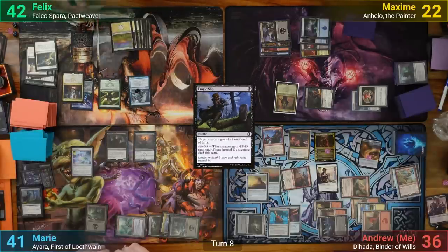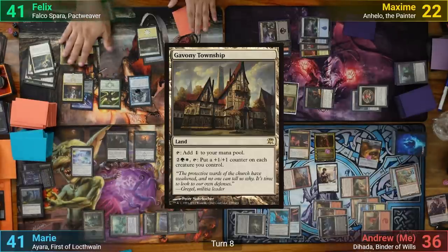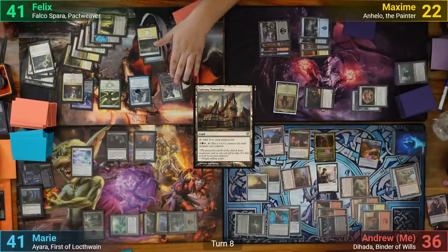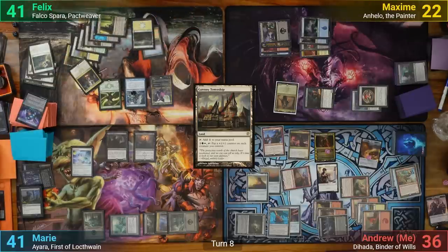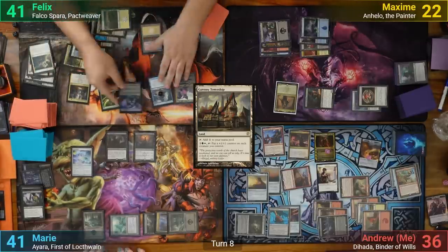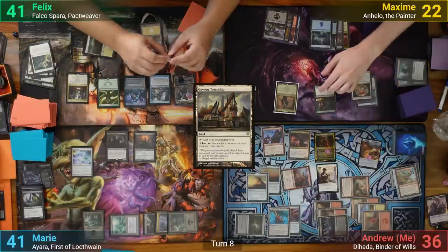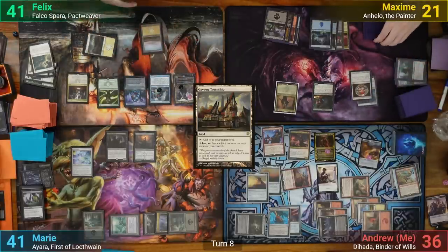Felix draws and loses 2 from Shieldred, then plays Gabbany Township and recasts Falco. He activates the top to draw, losing 2, and then recasts it by removing a counter from Trinket Mage and casting it off the top. Moving to his end step, Felix's creatures once more get 2+1+1 counters, and he passes.